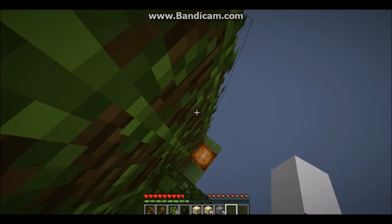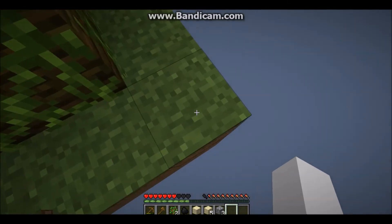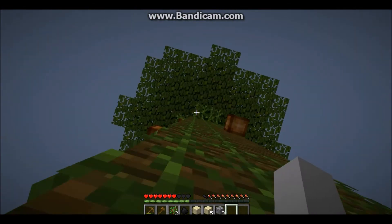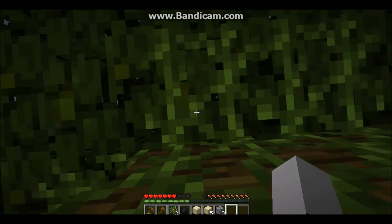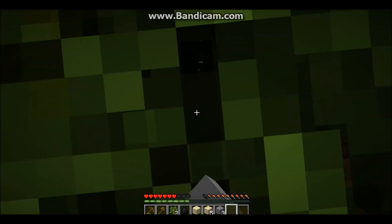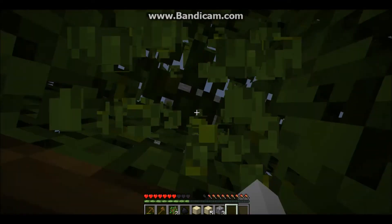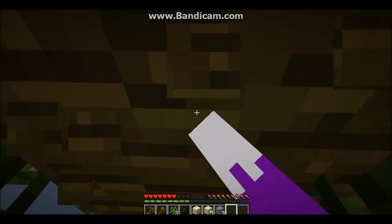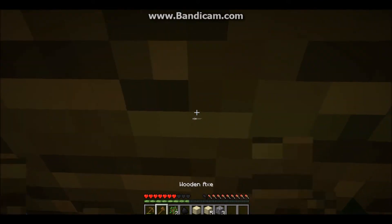I guess we can go down these vines and I believe this is the last layer. It's a bit tricky coming down, but at least we know what's here. There are cocoa beans so we can get some cookies. I don't really know how I'm going to get back up — I have an axe, duh, okay.